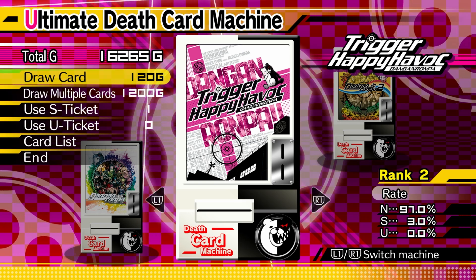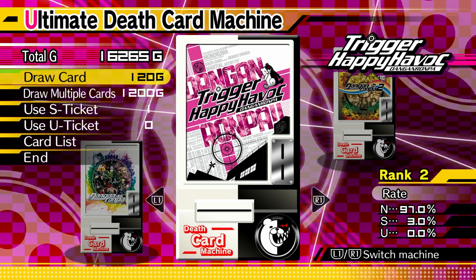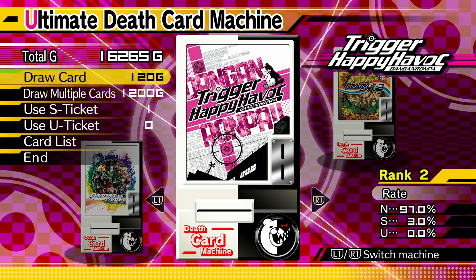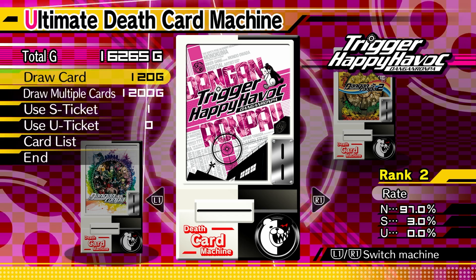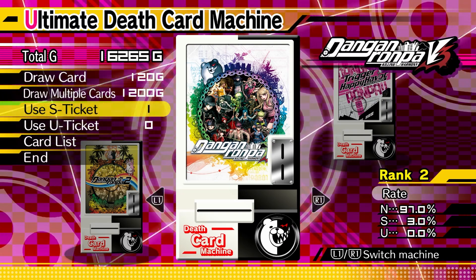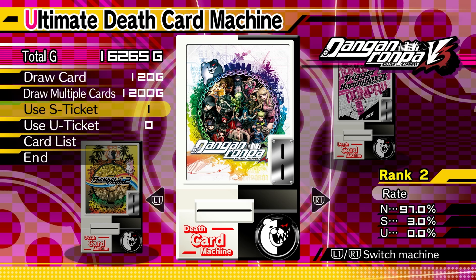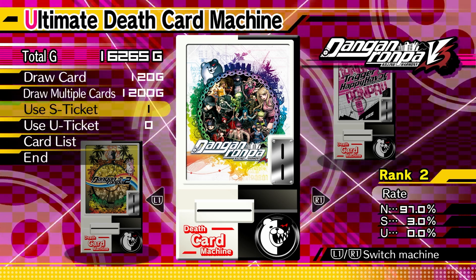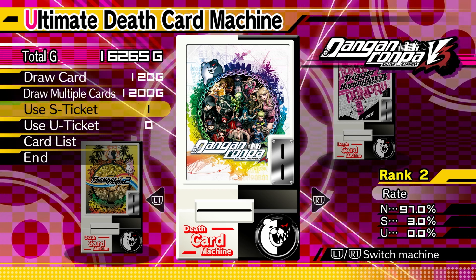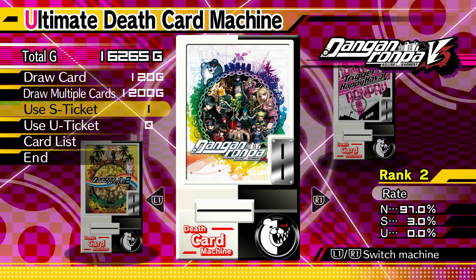So these are the death cards. Here we have the three games: Trigger Happy Havoc, Danganronpa 2 Goodbye Despair, and Killing Harmony. We have our S-ticket here on the left, and we can use it to get an S-ranked character. At the moment our rate of getting an S-ranked character is 3%. If we had gone in at the very beginning, it would have been 1% with a 99% chance to get a normal card. The S-ticket guarantees you an S-rank character.